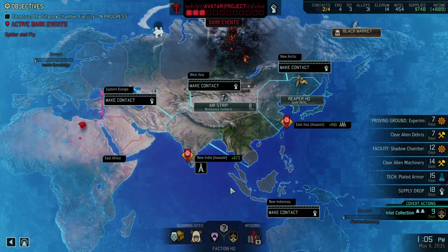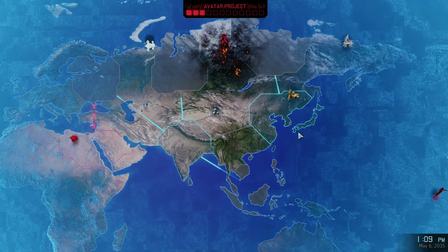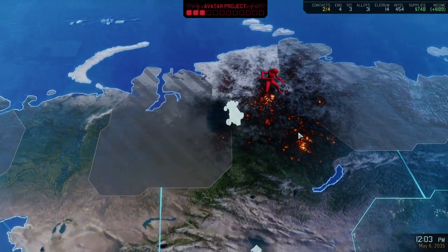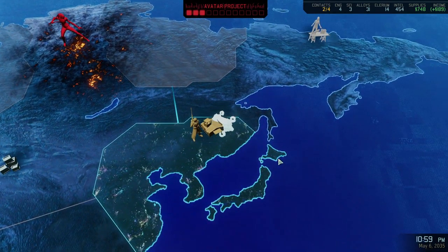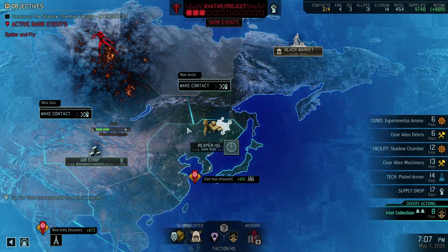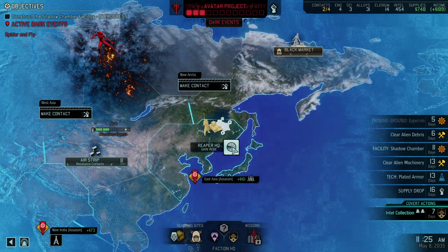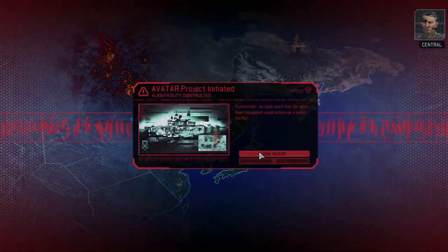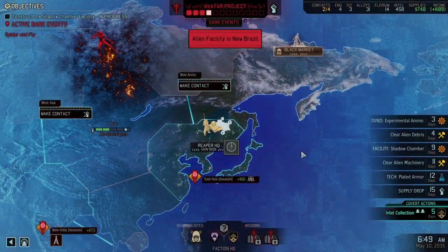We've got ourselves enough supplies now. Still don't want resistance contacts, so we're going back to Intel scanning. My biggest concern will be not having sufficient time to make contact and get our way up to all of the mission objectives — a lot will come down to RNG, which is never good when trying for an achievement.